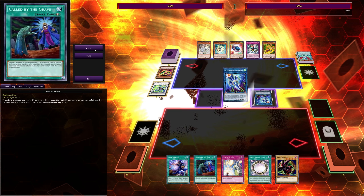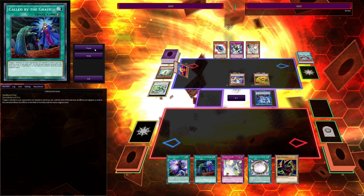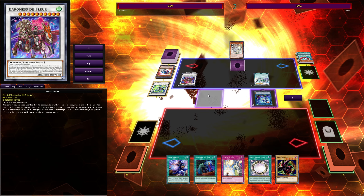Speedroids are one of those decks that just infinitely summon. It kind of reminds me of Blackwing in a sense, except unlike Blackwing, Speedroid synchro monsters are actually good. I always felt like Blackwing synchros are super underwhelming — like why play Blackwing when you can just play Raid Raptor? For Speedroid though, the synchros are legitimately strong.